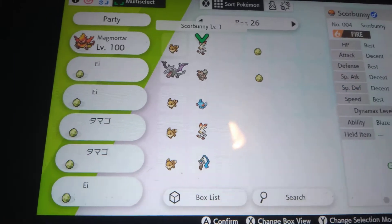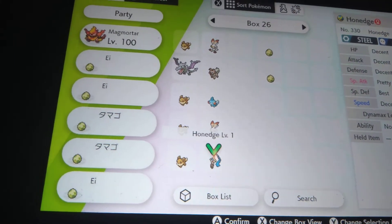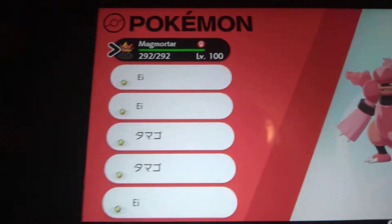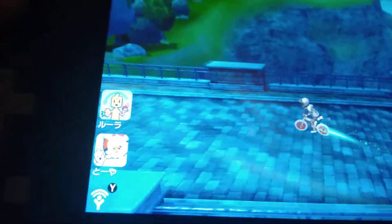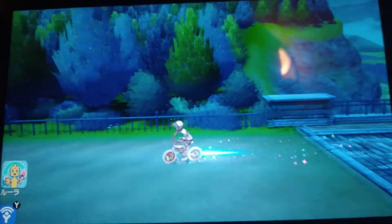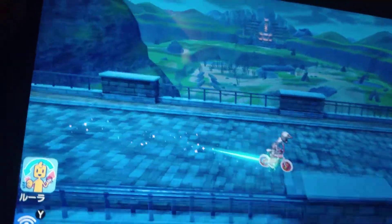I hatched a Scorbunny, Mudkip, Scorbunny, and then orange, and they're not shiny, so let's move on to the next 3 eggs. Please like and subscribe — this is part 3 of this event.